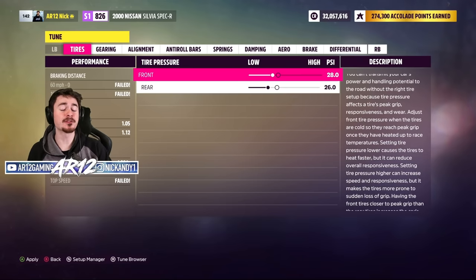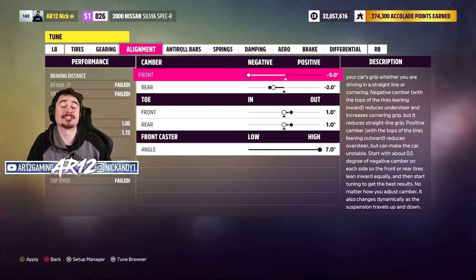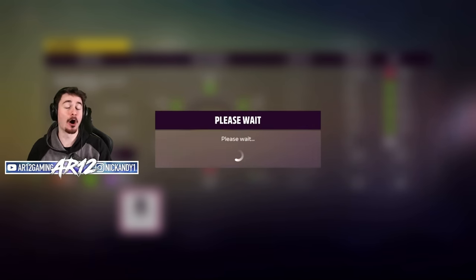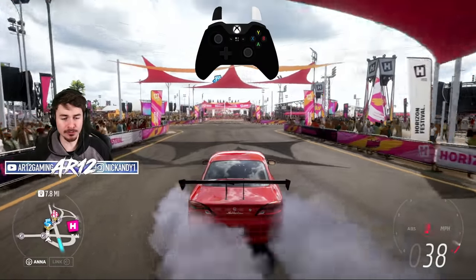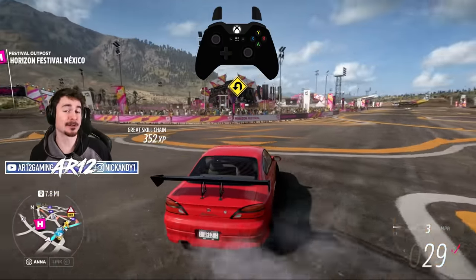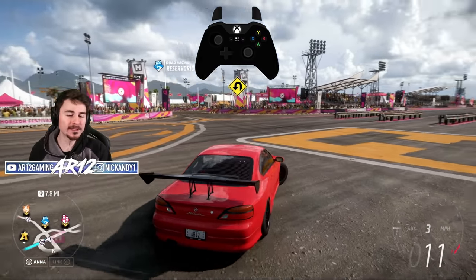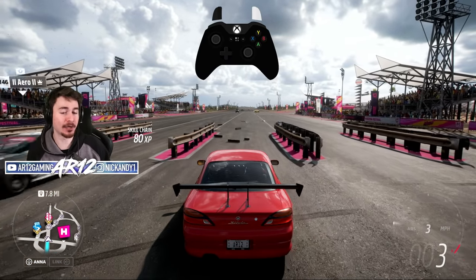Honestly though, don't worry too much about trying to find the perfect tune for your vehicle — you can totally drift without messing with any of this stuff. I do encourage you though: try changing one thing, drive your vehicle, and feel the difference. I'm going to share this tune on the storefront — I'm going to call it AR12 Drift. Feel free to check that out. So now that we've done all that tuning, you're going to find your vehicle feels a little bit different. Don't be afraid to change things — for example, if the rear end isn't stepping out as much as you'd want, pause the game and change the tire pressure a little bit. Now that we've got a car that can drift, let me show you what I'm actually doing with the controller, using this overlay on screen.